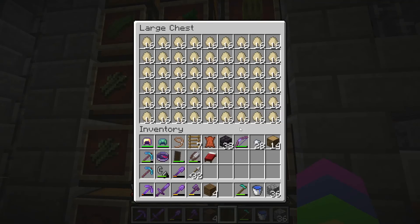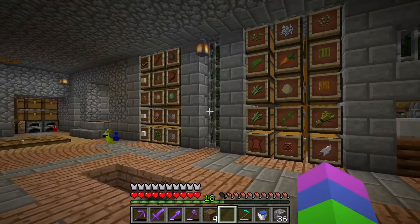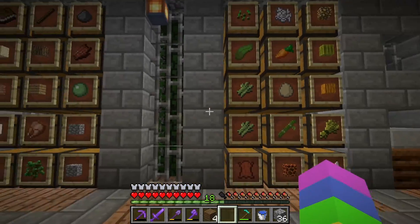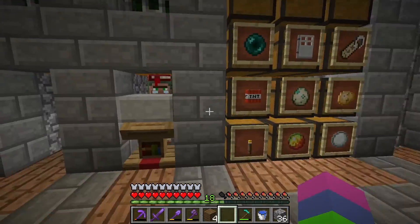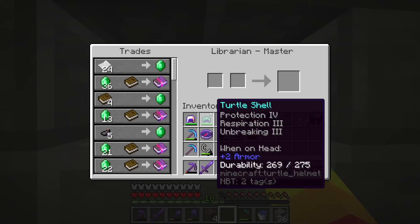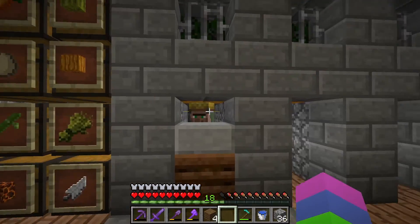I also have an egg farm which, as you can see, produces lots of eggs. There is a hopper - you saw at the beginning, like that chicken farm - all the hoppers from here to there are completely filled with eggs. So yeah, I'm kind of overrun with eggs. Then as we work our way down here, there is a little brewing stand over there. Also, there's an enchantment area down there. There is my librarian - I have multiple at my village, I'll show you that later.